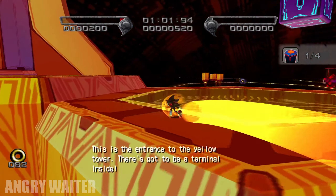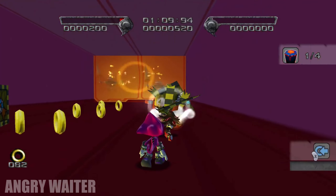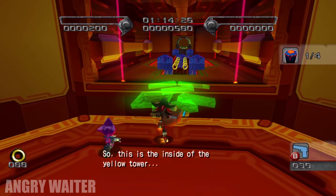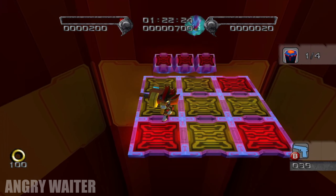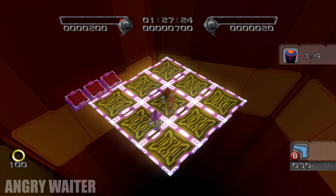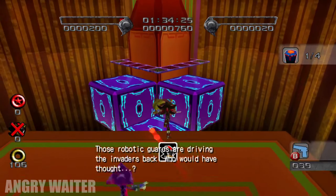This is the entrance to the tower, and there's got the terminal inside. So this is the inside of the other tower. You can see those robotic guards are driving — look how big it is now.